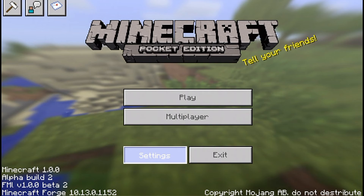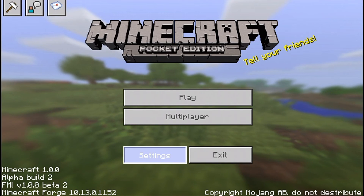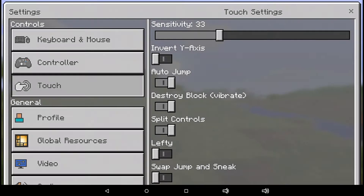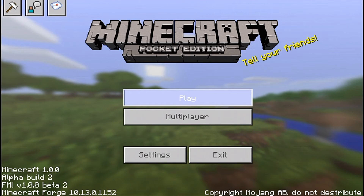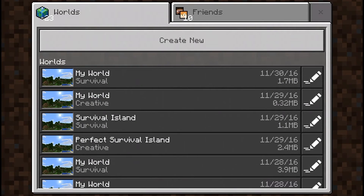All the buttons are fully functional. So I pressed the settings — it froze, I don't know why. There we go. Let me show y'all so y'all don't think I am cheating: settings work like that. Exit button works, play button works, multiplayer button works.